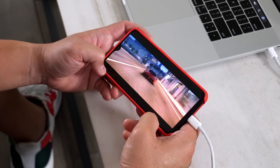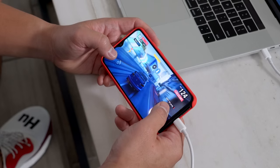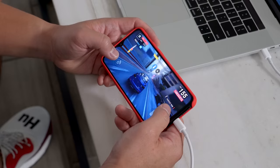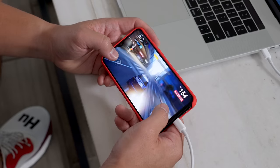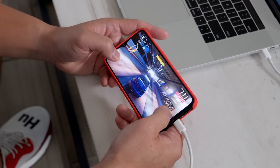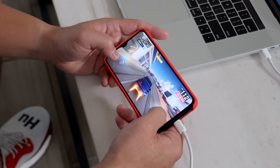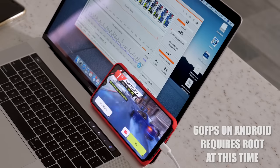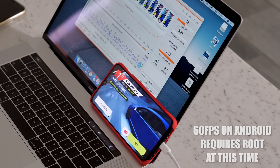The next game I tested was Asphalt 9 Legends, the newest title in the racing series and one of the more graphically demanding titles out there. I tested this on the high quality setting — the highest available — using the USB-C cable connection to see performance metrics in real time, and gameplay was extremely smooth during all my races. I also tried default and performance modes and they all maintained 30 frames per second, so that seems to be the cap.